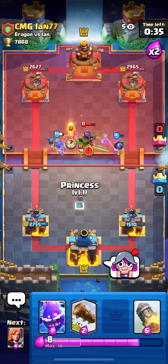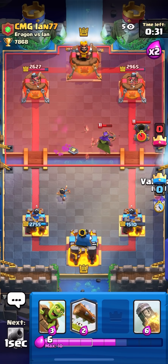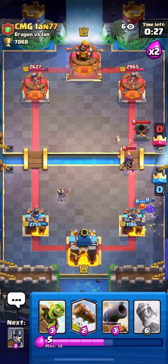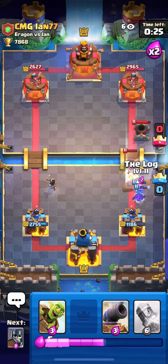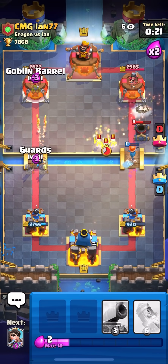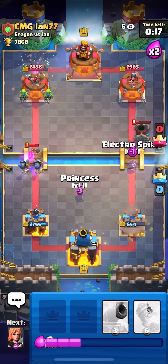I think this game's over. I don't see how I get damage and he keeps getting damage with those Mortars. I probably should have Rocketed that but — oh my god, he has Tornado! I got surprise-factored again, I didn't know he had a Tornado.